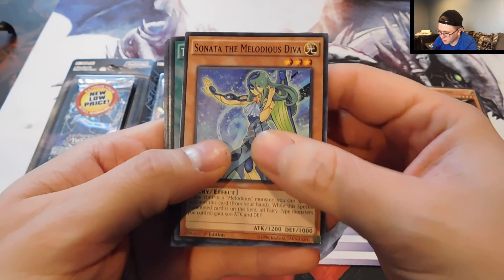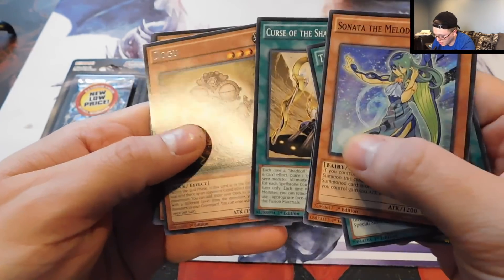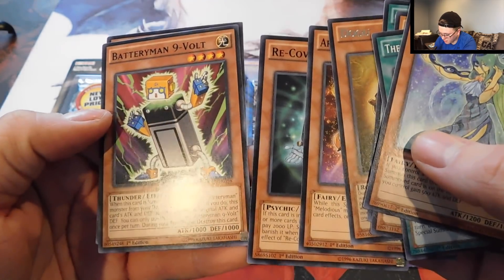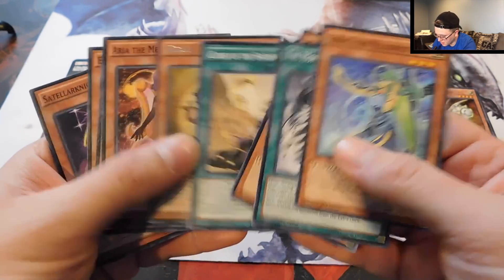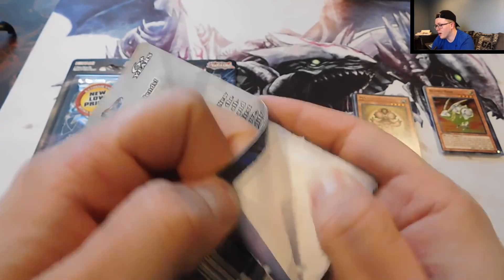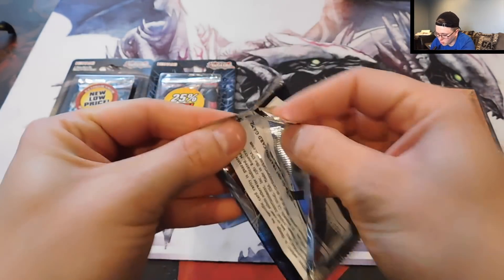The autofocus on this is acting funny. We have Sonata the Melodious Diva, the Monarch Stormforth, Artifact Chakram, Curse of the Shadow Prison, Dogu, and Area the Melodious Diva, Recover, Battery Man 9 Volt, and Stellar Knight Unacali — I'm not sure how you say that, that's a mouthful. No holo on that pack, just Silver Letter Rare. If you guys are into Pokemon cards, we are going to be doing a double opening of two Zygarde boxes — that'll probably be Friday.